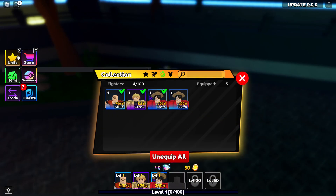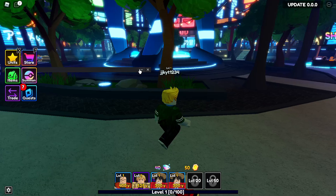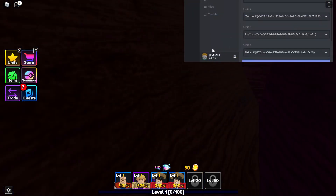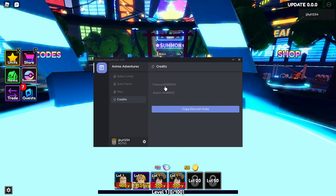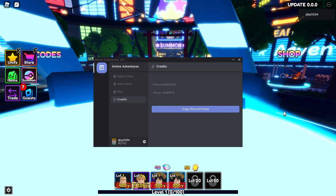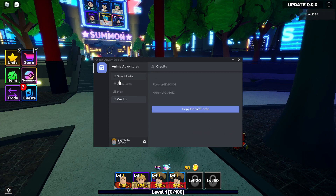It should automatically select everyone, or you can just select manually because sometimes it doesn't do anything. Let's select the last unit manually — there you go, I've now got all the units. This is also a nice UI — it's like a Discord-style UI. You can even minimize it and move it around. The credits section is right here: forever4d hashtag 0001 and arpon ag hashtag 6612 — those are the credits. They also have a Discord server which I'll link on my site.